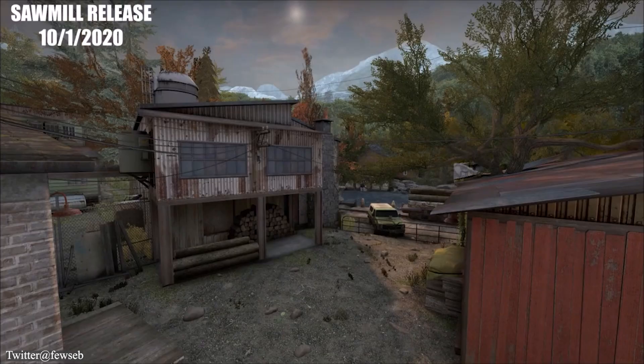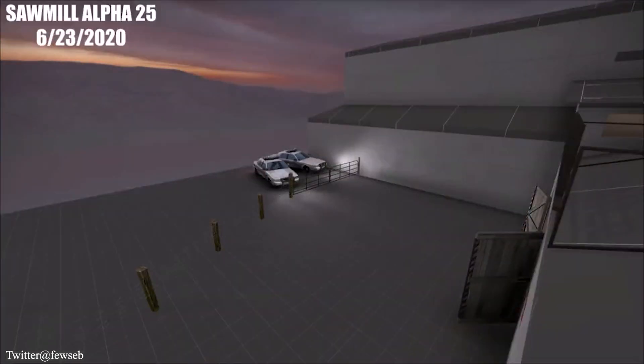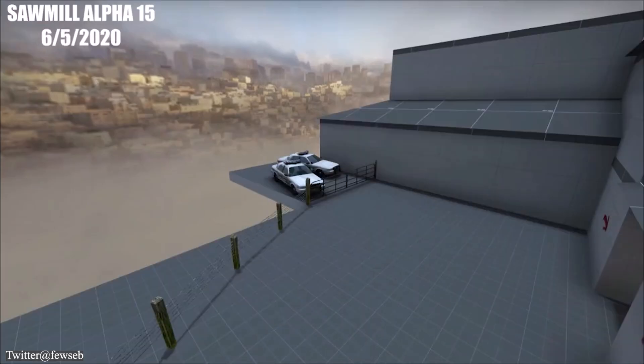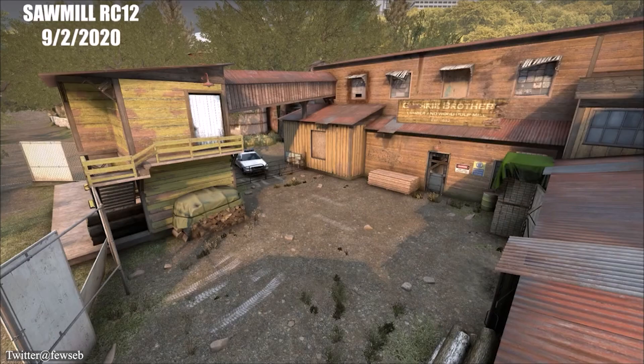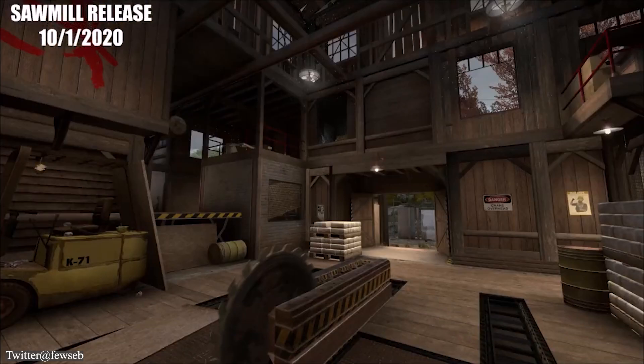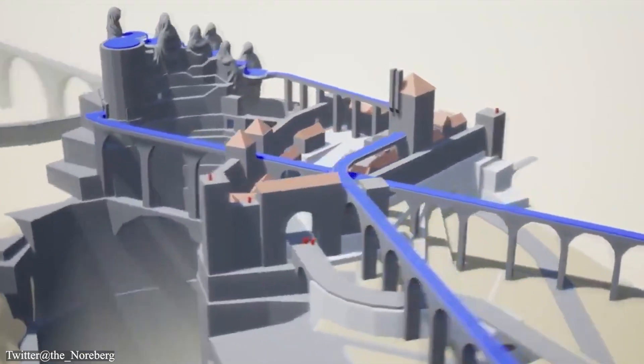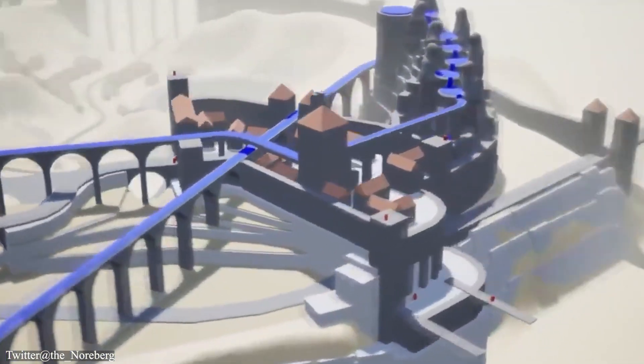To join the Blocktober community, you just need to post your blockout in October on Twitter with the hashtag Blocktober. You can even post it on Instagram with the same hashtag. And if you missed it, you don't need to wait till the next October — you can always learn to play around with game environments and level designs any time of the year using blockouts.